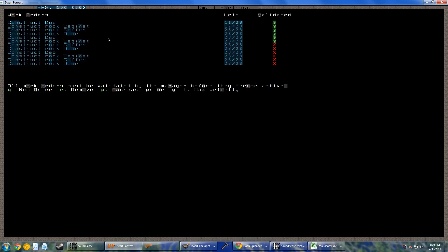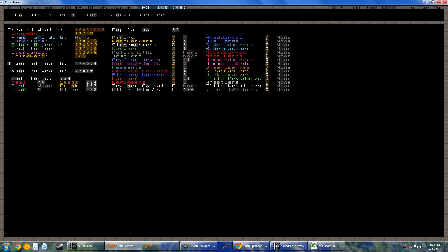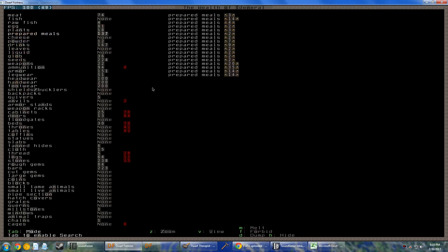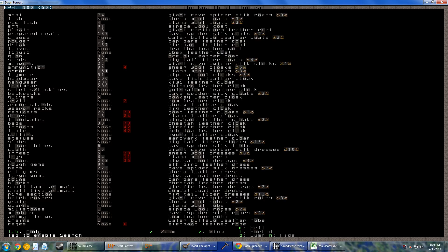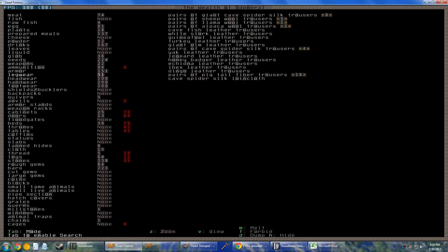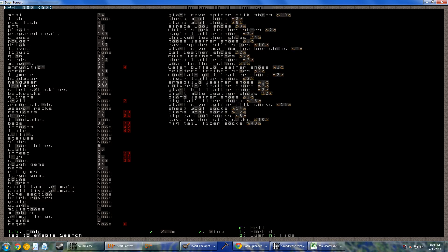Let's check the manager. So we're making beds, beds, beds, beds. Are we making weapons? We have some iron warhammers, iron crossbows. What about armor? Oh god, look at all this armor — it's ridiculous. Dresses and socks and everything are in here, that's silly. Thousands of freaking items, it's annoying.